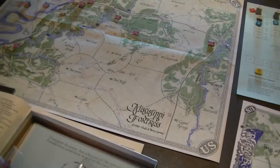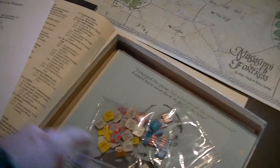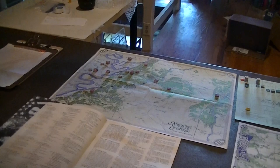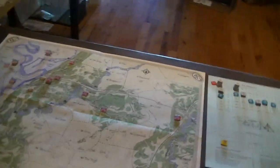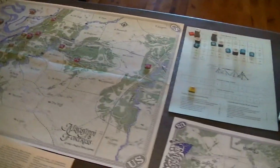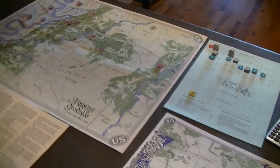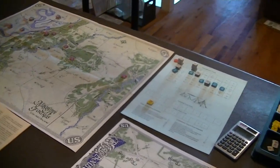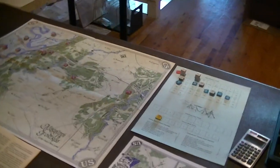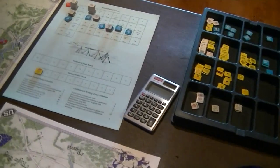Some of the optional units — for example the Confederate naval units — are not included in this rulebook. However I found the second edition rules has the rules for them, so they may have just been dropped. I'd rather have paper rules and I couldn't find an errata for the game, so if there are things that don't make sense I'll look in the second edition rules available online.